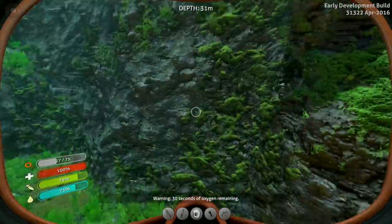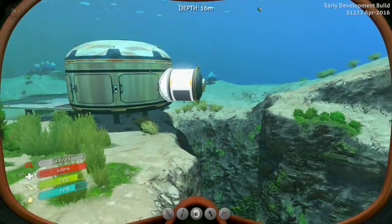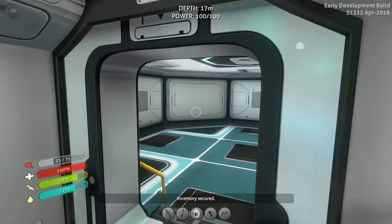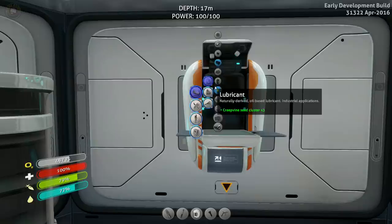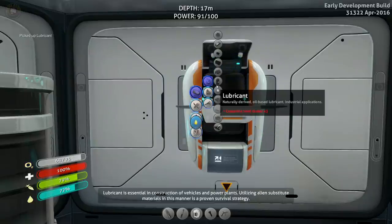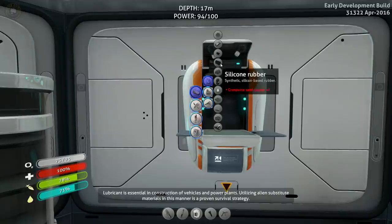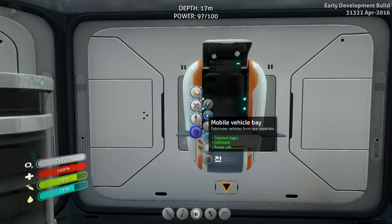Caution — 30 seconds of oxygen remaining. 30 seconds? That's not good. It's okay, we're right next to the base. So we're going up here and making lubricant. In case you don't know, silicon rubber uses creep vine clusters too — you need two of them, so it's pretty easy. If you get confused you can come check what you need here, or use the PDA. So we'll be able to open up our baby here and do our mobile vehicle bay.